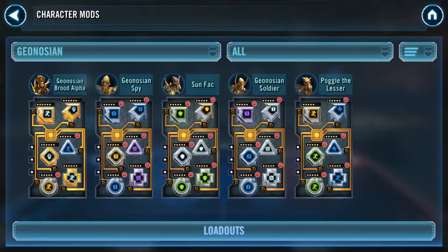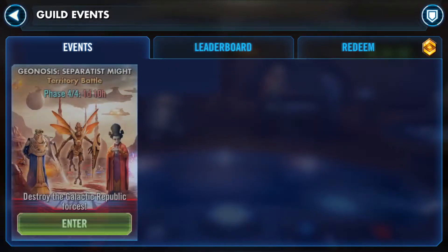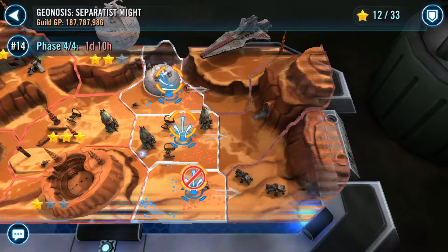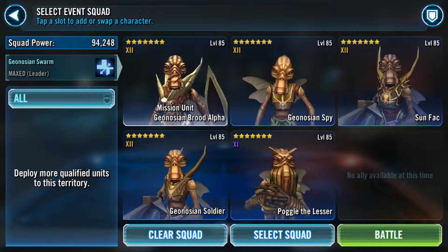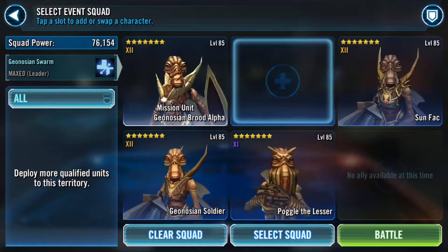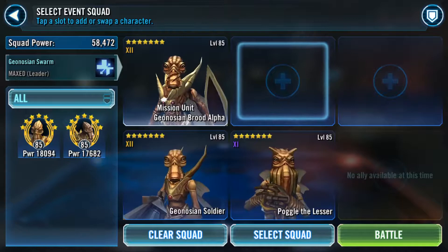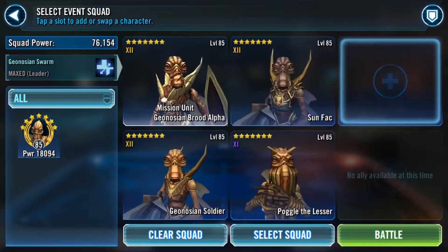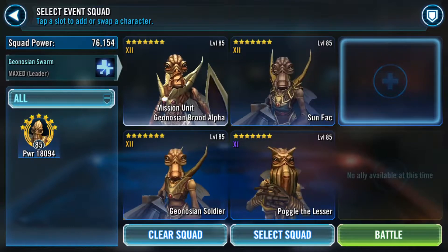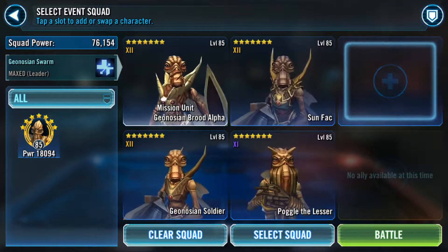With all of that out of the way, this fight is going to be all about strategy, and that strategy starts before you even load into the battle. The first thing you have to do is set the proper assist order for this fight. Not your turn order, which is determined by your speed stats, but your assist order, which is determined by the order that you select your units as you place them into your squad. So I'm actually going to do just a little rearranging here. Whenever you do a call assist — which the Geonosians do every time they take a turn — they will actually attack in the order that you see them here.